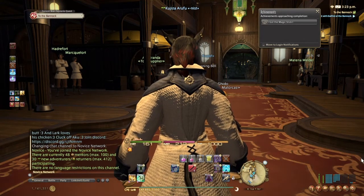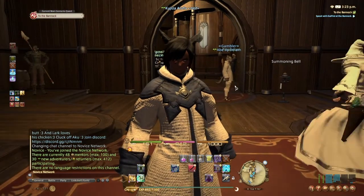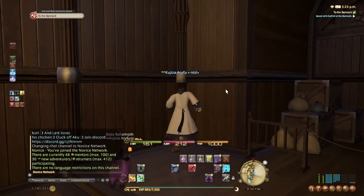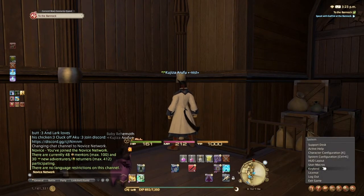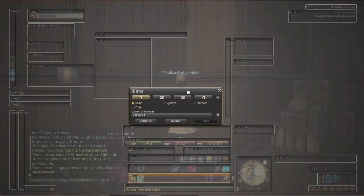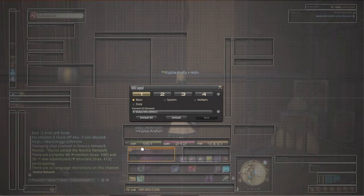I'm gonna show you guys my HUD layout real quick. This should be simple. I'll put images and stuff like that in the description so you guys can see how I have myself set up. First of all, my HUD layout — as you can see, I switched everything around. Instead of my minimap being up top, I moved it down here.